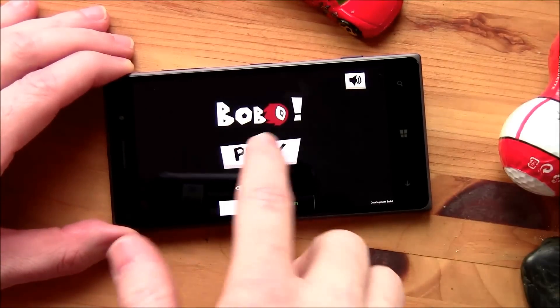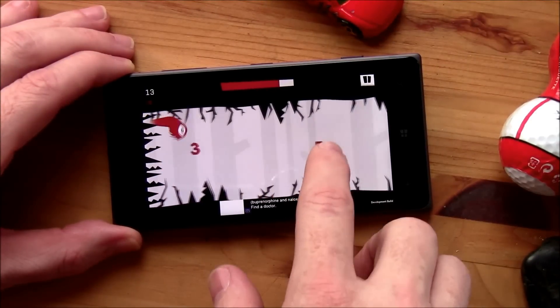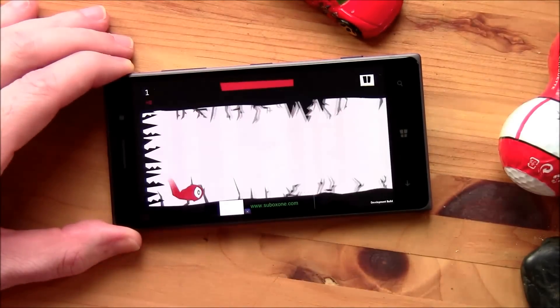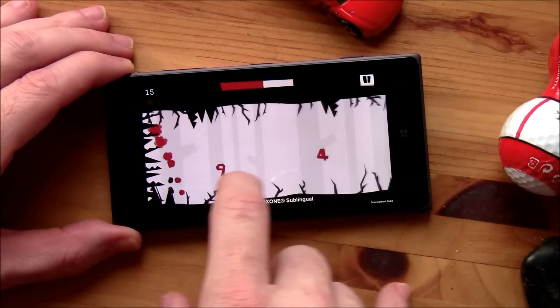Once you tap play, you'll jump into gameplay. There's Bobo, and you basically just tap the screen to bounce back and forth, up and down, to avoid these branches, and also keep a decent pace of the game to avoid the branches that are chasing you.